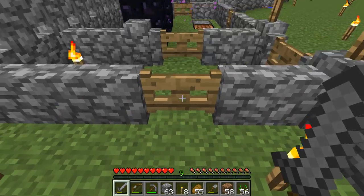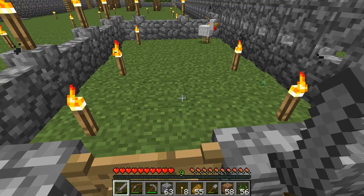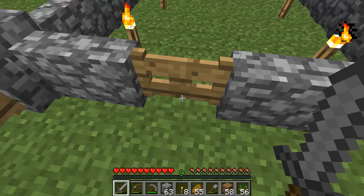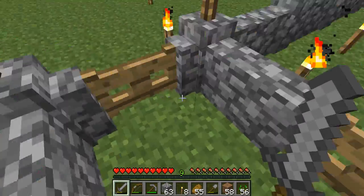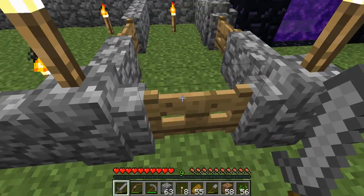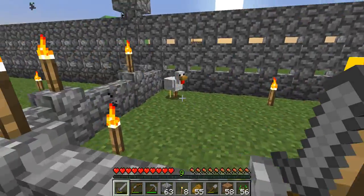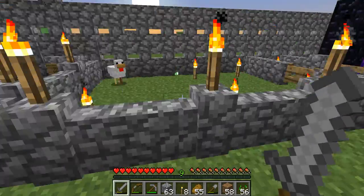One thing I want to make sure is that if this pen is going to be overfilled with chickens, I'm going to need a double exit, just in case. So if I open the door and then close it, and another chicken comes out, it won't affect the other chickens, because if I accidentally leave the door open, they won't escape the pen.